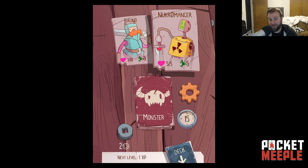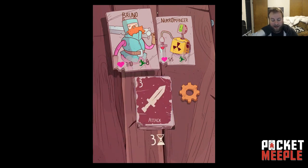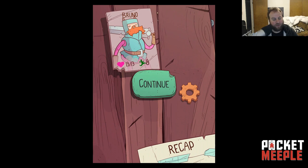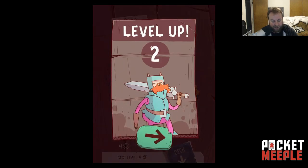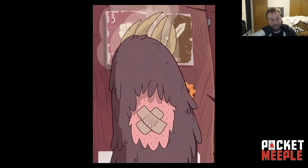Your stamina recovers after a fight but your health does not, so I have to go into the next fight at seven out of ten. I could hide but I'm going to fight it because if I beat him I will level up, and when you level up you get all your health back, which is really awesome. He's dead — piece of cake. I get coins every time I kill a monster too, so you can buy new cards at shops. I leveled up to level two so I get a card to add to my deck — I'll take Mighty Swing, which deals six damage.